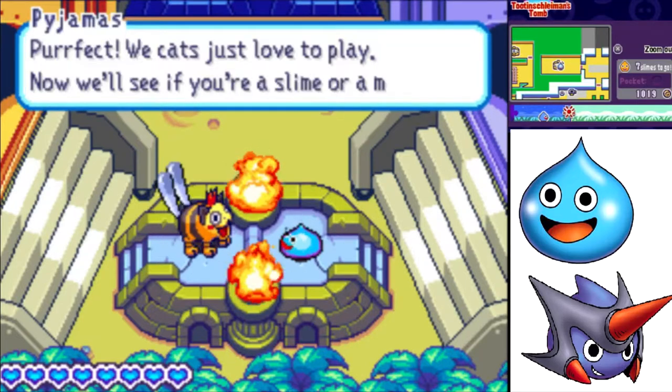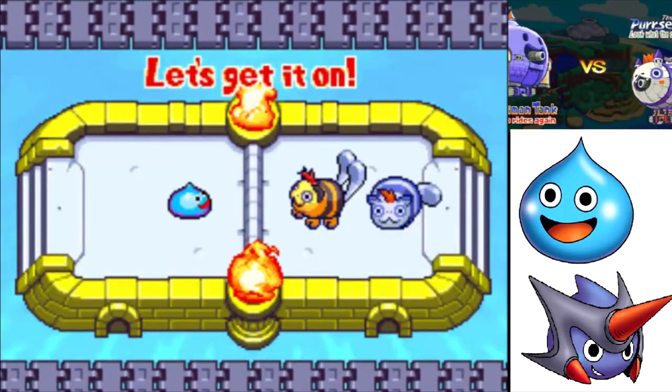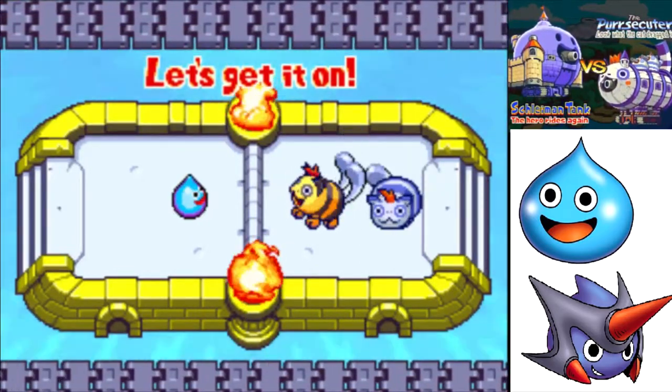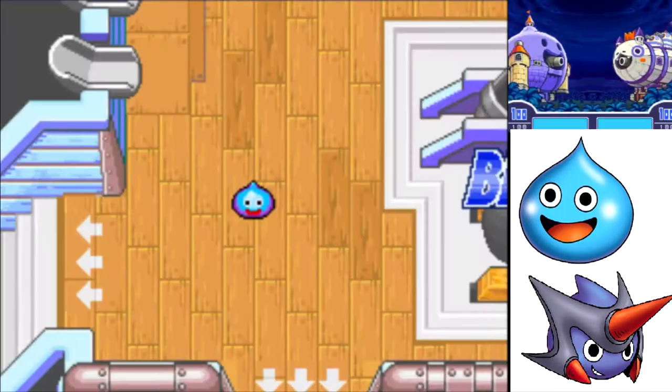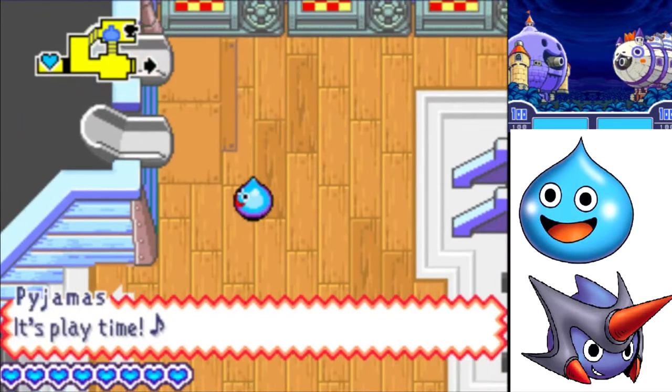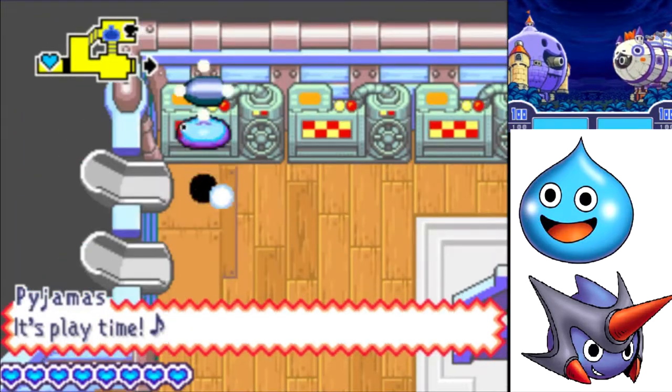We cats just love to play - now we'll see if you're a slime or a mouse. Two cats in the Persecutor! Look what the cat dragged in! These puns, though - I love it. I can effortlessly destroy any tank that I come across.